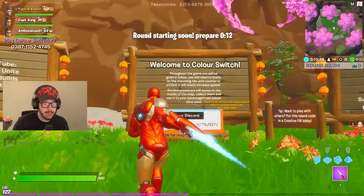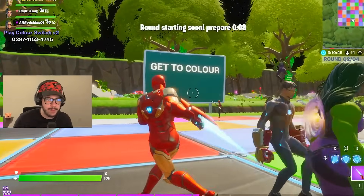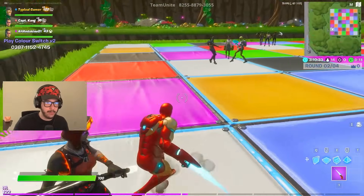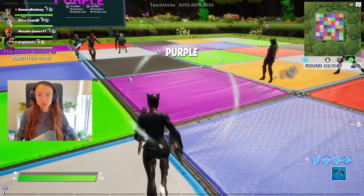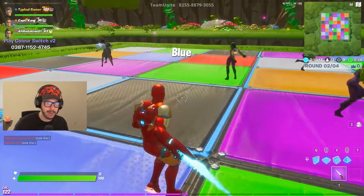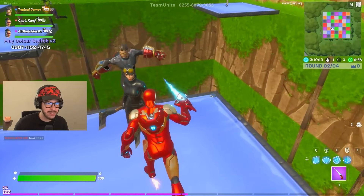Alright Samara, welcome to Color Switch. There's going to be a color that pops up on that green board and then you have to go on the square that's the same color, or else you're going to get eliminated. White — oh shoot, I'm so far away. I made it. Purple — we're on the same square. So many people got eliminated. Blue — I'm getting blue. Oh, you're here with me. I'm going to try to grief you. I'm trying to push you. Now we got red — easy. I'm going to try to block you.